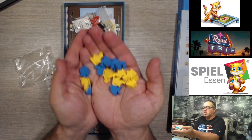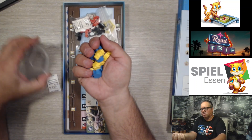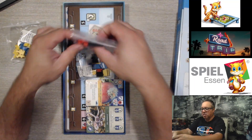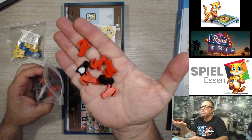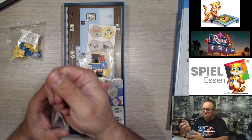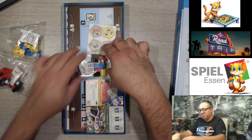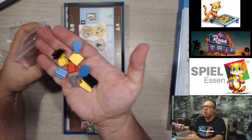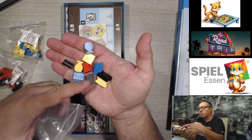These are the new meeples — the new tokens that you use — some monkeys and fish. We also have some penguins and some feral cats, or pumas — I have no idea what they are. There are also new pieces to put on certain objectives, or actually these are the tracks for the different spots on the board.